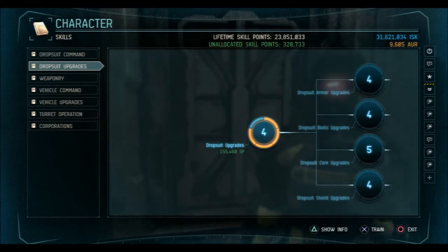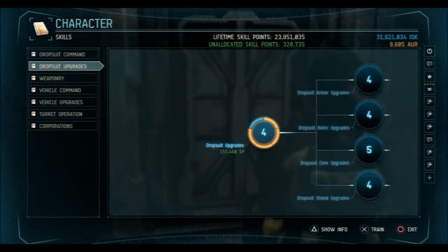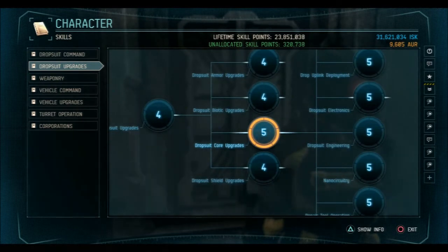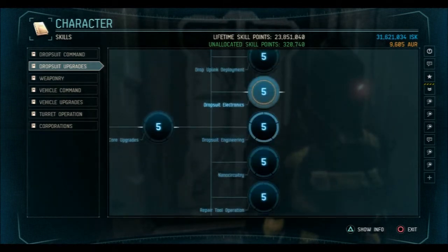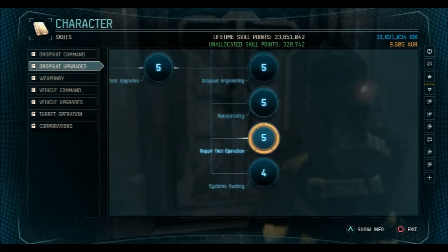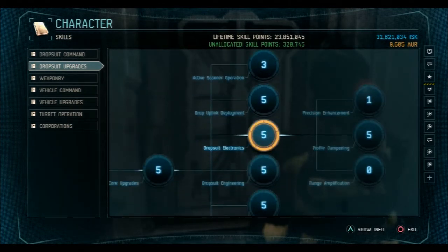Now most of these are in drop suit upgrades. The first thing you obviously need is drop suit upgrades to around level two, or maybe level one, to access core upgrades. Then from core upgrades you can access all of these — these are pretty much your skills as logistics. I almost have all of them at five, except for hacking and scanners.